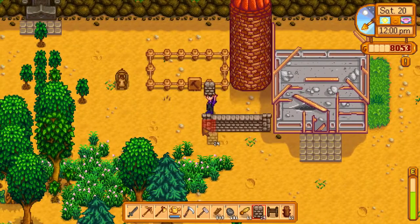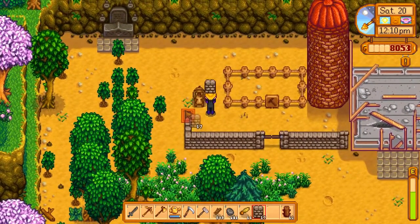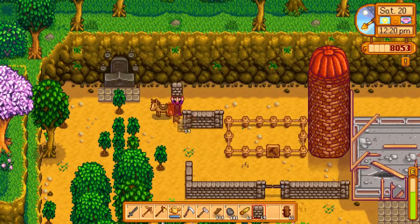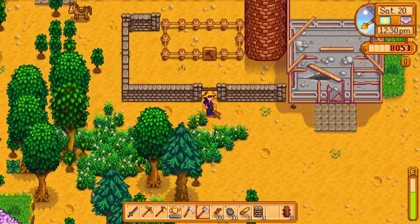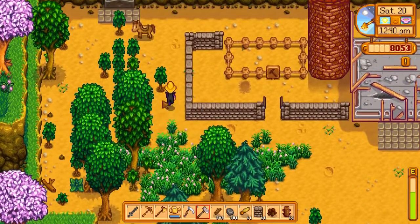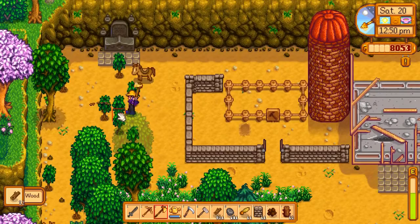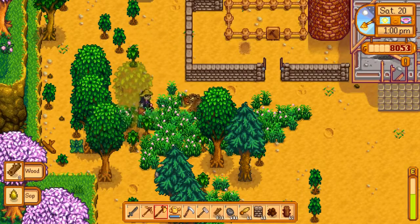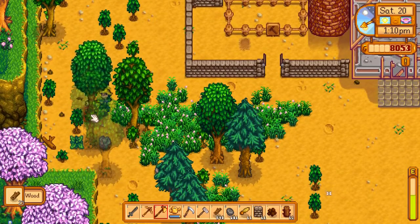We'll put the fence like this, then bring it up at the back just so they've got a little bit more space. There we go — that should be pretty cool in there; they can run around and do whatever. I'm going to get rid of some of these because there are so many of them. We've got some fences left over — not a problem. We want to clear this space out; I'm going to have this area looking so good.